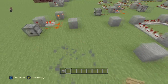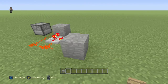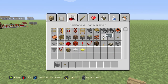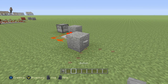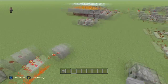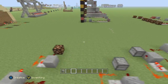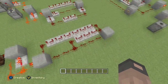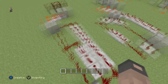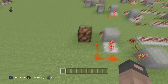The reason we use wooden buttons is because wooden buttons output a signal longer than stone buttons. With a stone button it'll only go for two clicks, but with a wooden button we're already making the signal last longer. If you use a stone button you'd have to add a fourth row of nine repeaters to get the same effect.